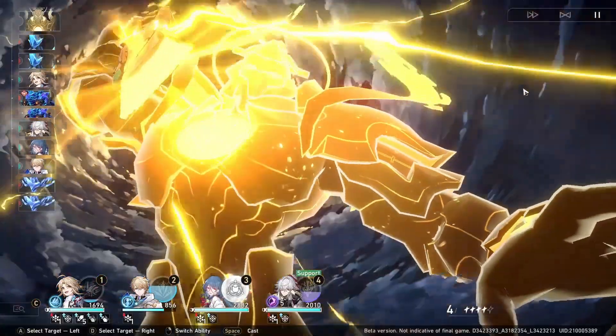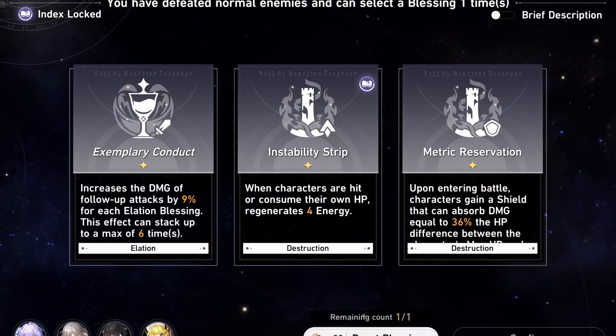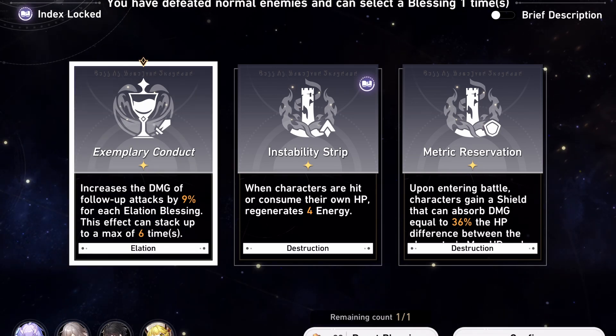When the Lightning Lord attacks the enemy, it's considered a follow-up attack. You can imagine how strong he is in the Simulated Universe, where so many buffs increase follow-up attack damage — he absolutely destroys in that mode.